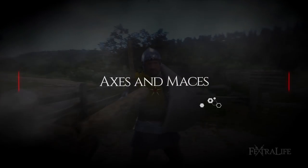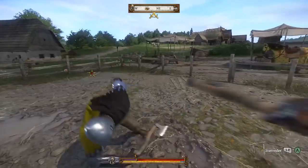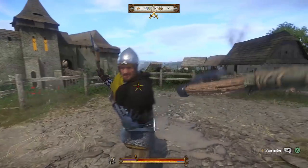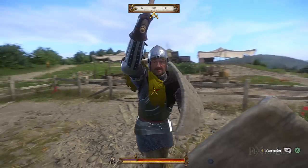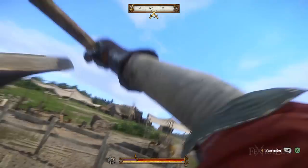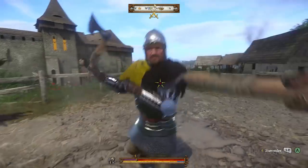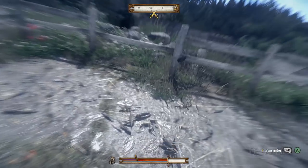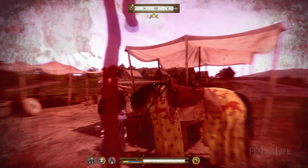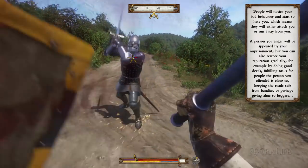Axes and maces both have fewer combos than swords, but both have their uses. Both maces and axes, unlike the above, scale off strength with relatively similar scaling — you generally gain around 1-2% damage per point in strength above zero. As with other weapons, each weapon has its own scaling so results will vary. Axes have generally all-around good damage of slash, stab, and blunt, making them very versatile against just about every opponent. Maces, on the other hand, have very good blunt damage, making them powerful against heavily armored foes.